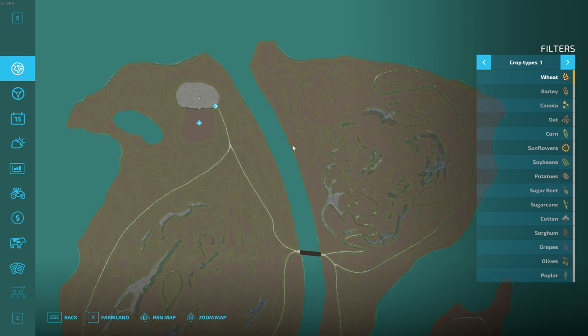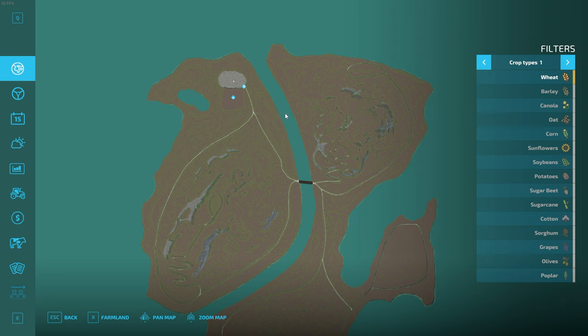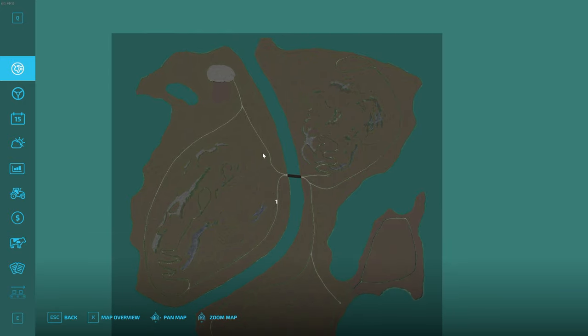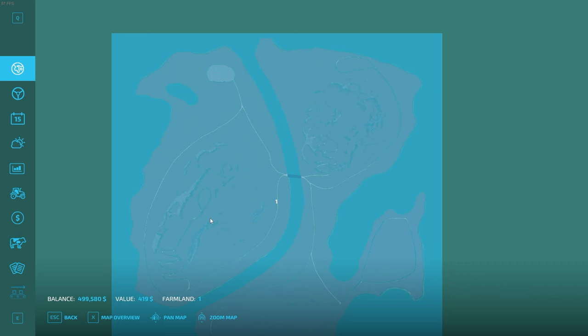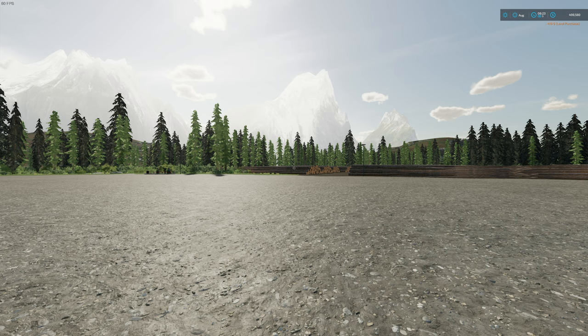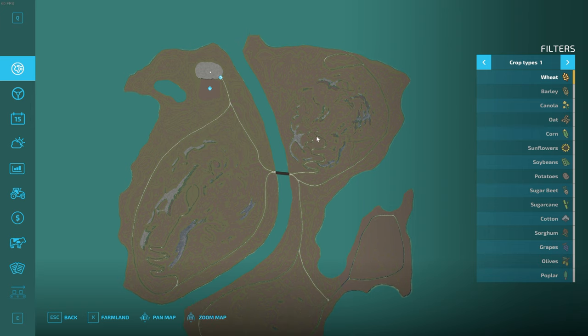The very first thing you want to do is purchase the map — you need to buy this entire area. To do that, hit X or click on Farmland. It'll bring up a gray square around the whole map. Click into the center of the map and it'll highlight everything. The value of the map is very cheap. Buy the map by hitting Spacebar or clicking the buy button. It'll say would you like to buy the land for $419 — say yes. It turns bright blue, indicating you own it, and the number one appears in the center. We now own everything on this map.